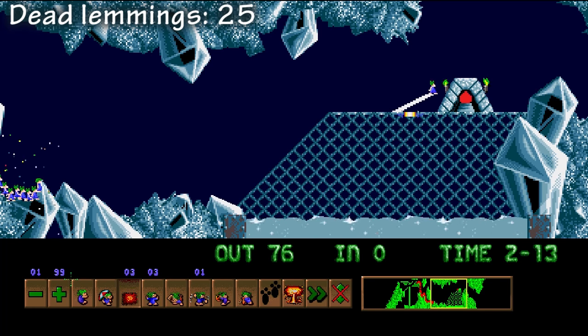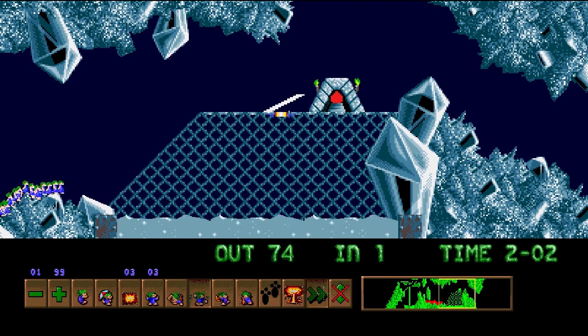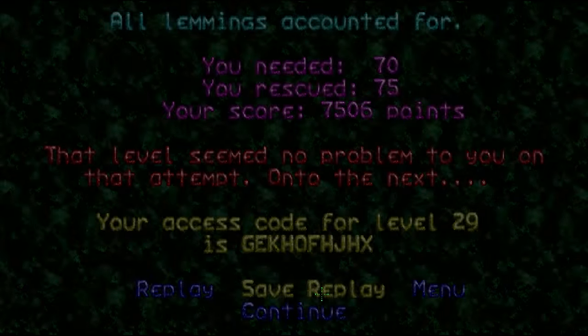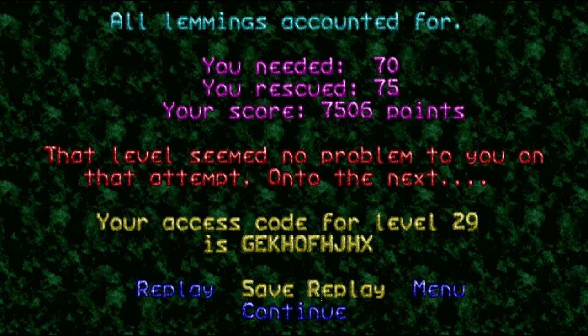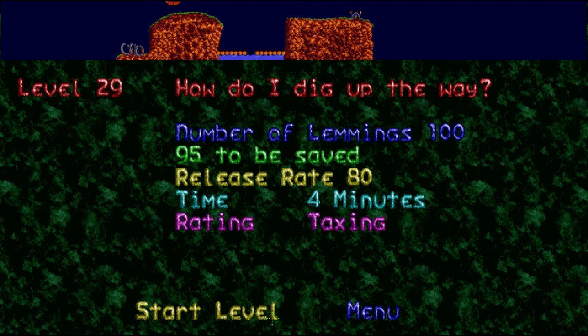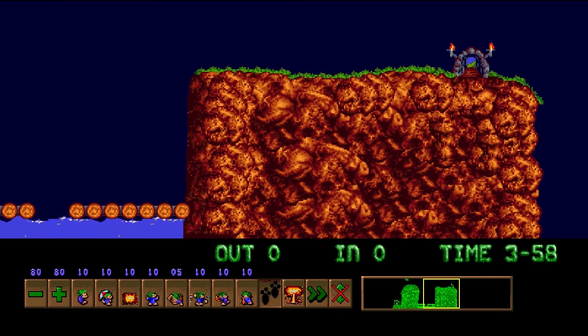If we were playing the PC version, we would have failed the level because we would have been one lemming short. So thank goodness for the Amiga and the fact that it has 100 lemmings per level instead of 80, because I could demonstrate everything that I wanted without having to restart the entire level from scratch. And hey, instead of failing the level, we're even being told this level was no trouble to you — good. The last three levels have been pretty grueling, but this is pretty much the respite level of the end stretch of taxing.